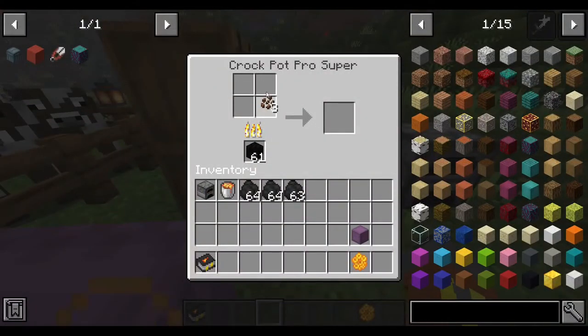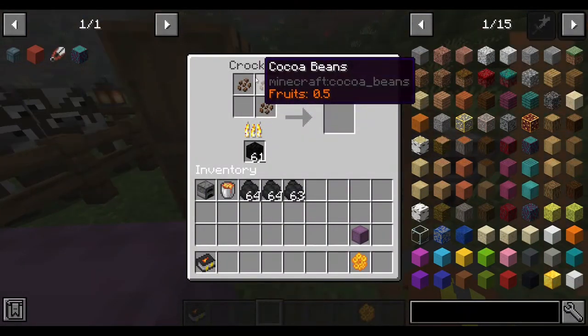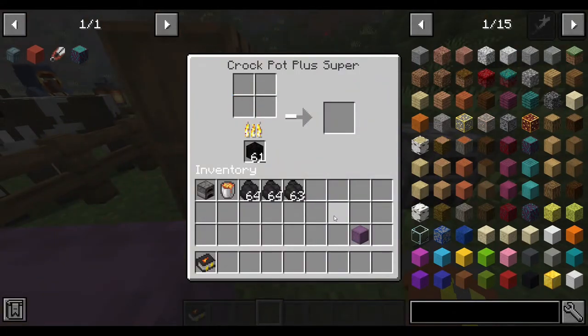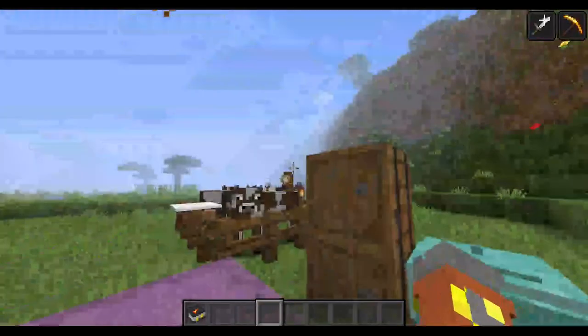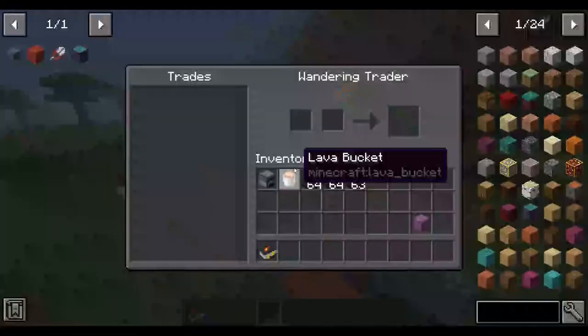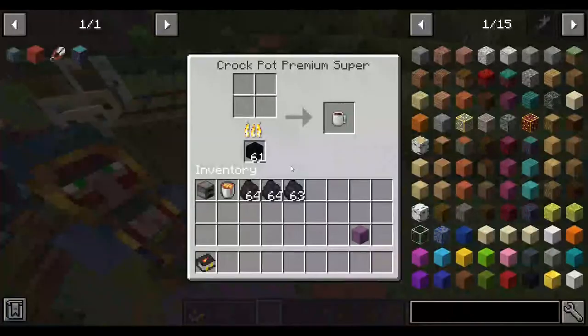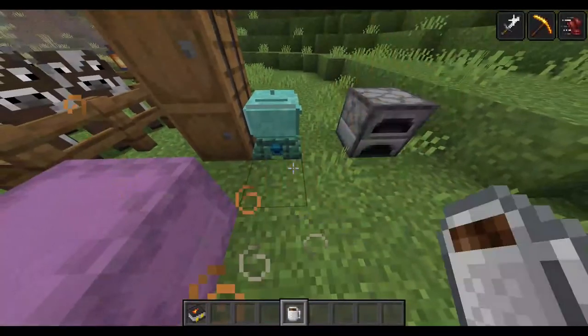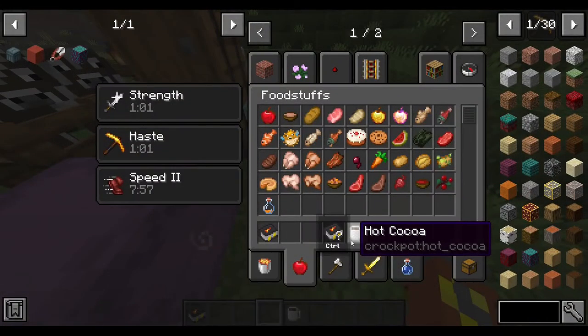The next one is hot cocoa. You can use 3 to 4 cocoa beans and a sweetener. With this we can create hot cocoa. And there we go — hot cocoa. This one will give us fire resistance or speed.